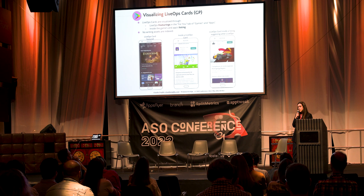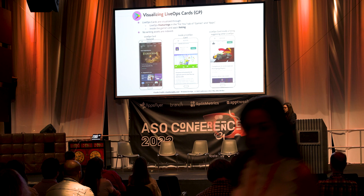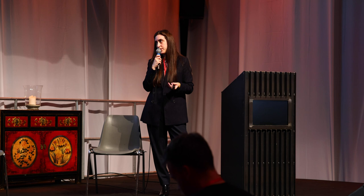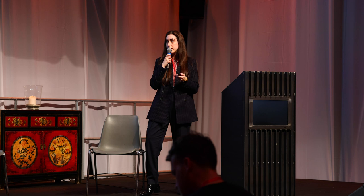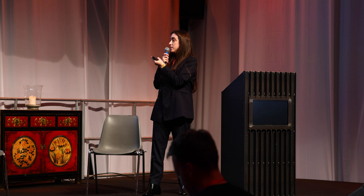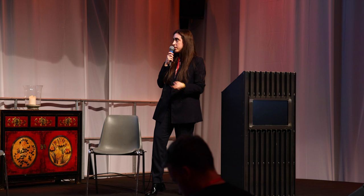How can live ops be visualized inside the Google Play Store? The most important thing to know about Google Play versus iOS is that no writing assets are indexed on Google Play. Therefore, you should aim to write with a call-to-action approach rather than a keyword optimization strategy. Live ops can be featured — like the Elden Ring event example on screen — and once users click on a card it has its own page, as shown with the Minion Rush Easter event. Cards can also appear inside the game listing and suggest other live ops cards you have live at the same time, such as the Asphalt 9 listing showing both the Connexir event and suggesting the Snapdragon live ops card.